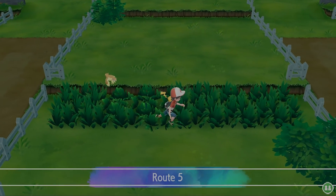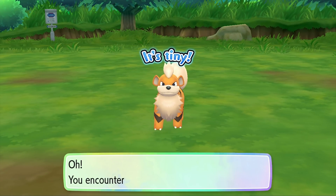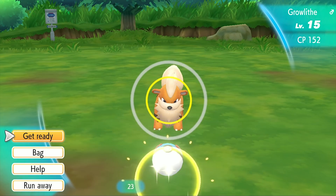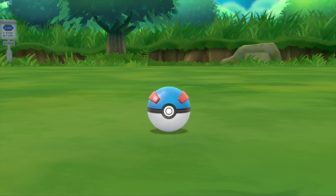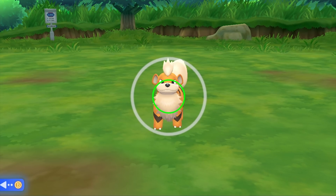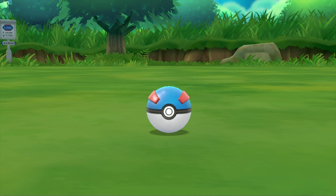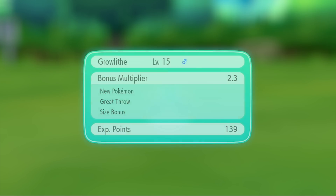Hey guys, what is up and welcome back to the channel. In today's video, we're going to be taking a look at an absolutely insane improvement to Yuzu, an emulator for the Nintendo Switch platform. By the title of this video, you're likely already aware of the fact that Pokemon Let's Go Pikachu and Pokemon Let's Go Eevee have had their major soft locks fixed and are now in a playable state on this Switch emulator.